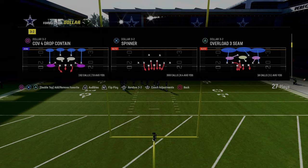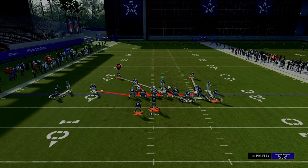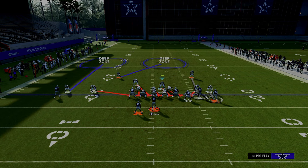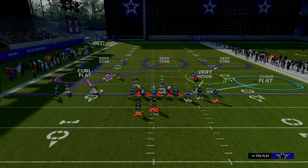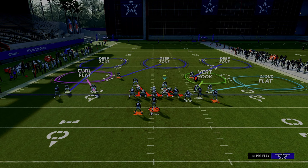Out of spinner: pinch the D-line, press coverage. Outside third the solo wide receiver side corner, middle third the safety. With the Bo Jackson package — he has deep in and deep out zone knockout — put him in outside third to the bunch side. Then add a vertical hook, shade underneath, and cloud and curl flat. It's a lot of adjustments, but if you know exactly what you're doing, you can set this up in time.